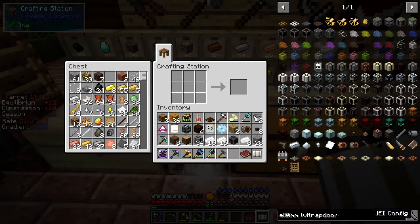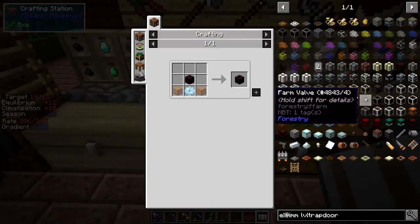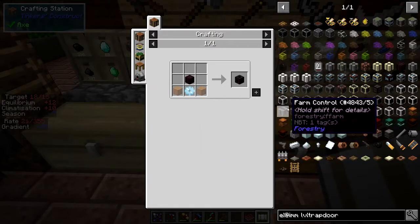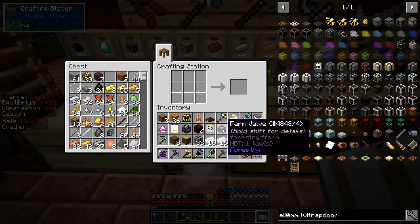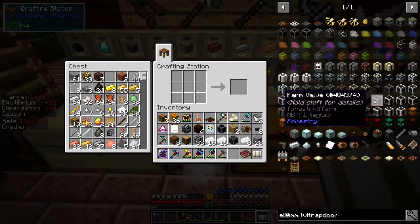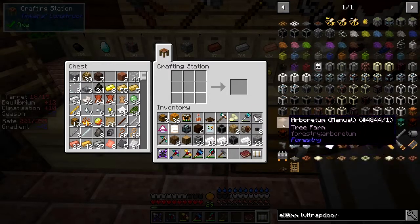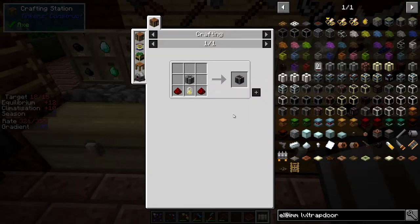Right, that's done. So the next one is a farm valve. I need the right type of farm valve — the first of these which will be that one. So we've got farm valve. I think that one's for water. And the last component should be a controller. Farm controller. Yes. So we need a gold electron tube and two pieces of redstone. So gold is going to be five pieces of gold.